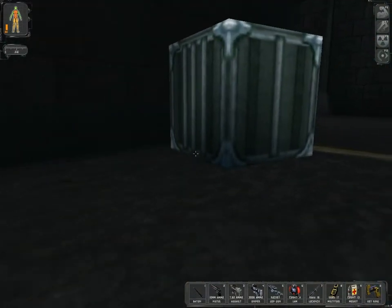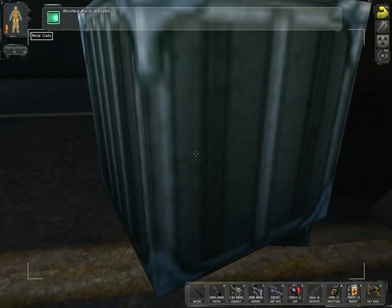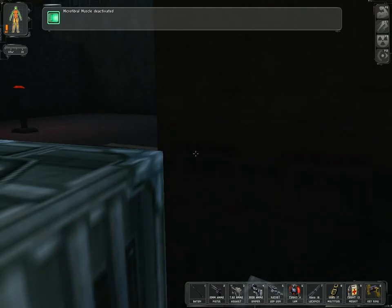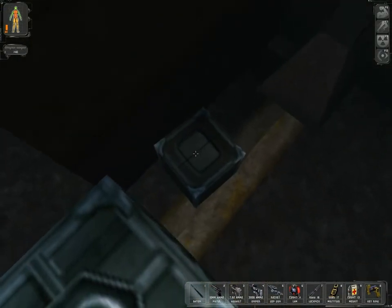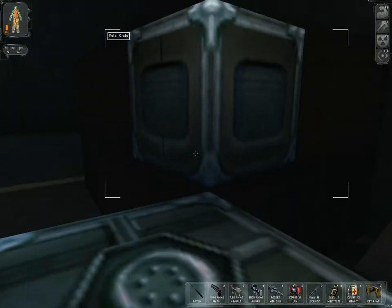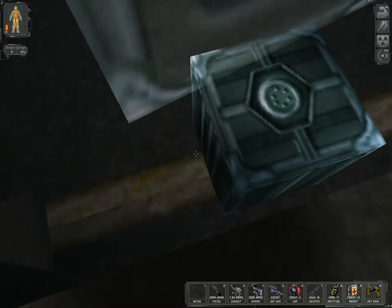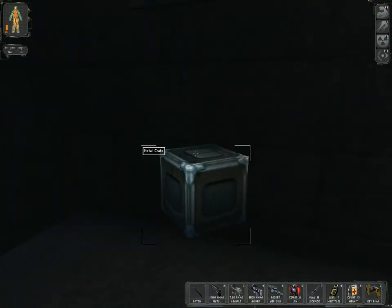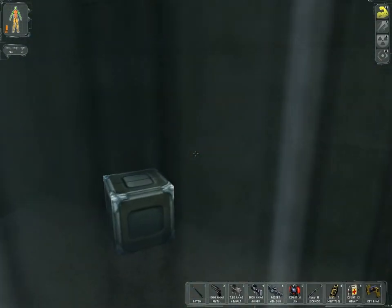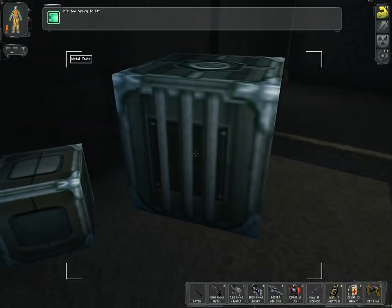Or we could potentially use this crate. There we go. For this crate to be usable, you only need the strength module — you don't need anything else. Because you can remove these crates over here, get this one up here, and get this crate over here as well. Come on! There we go.